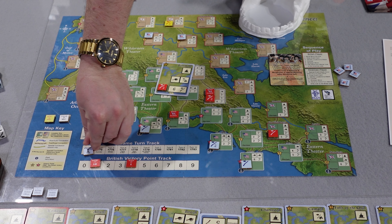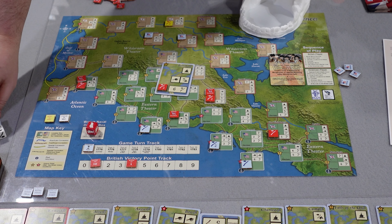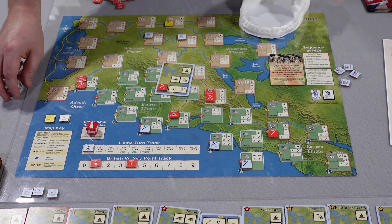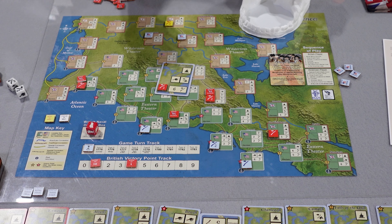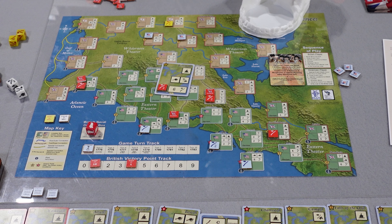Then it flips over to the American side and they do exactly the same thing, except without naval capacity. Eventually they'll start rolling to see if the French join and exchange some auxiliary dice for French dice. Then they roll to see if the Spanish join — the Spanish can make attacks out in the frontier wilderness. That's really the game — back and forth, lots of exchanging of territories. It is a dice fest.